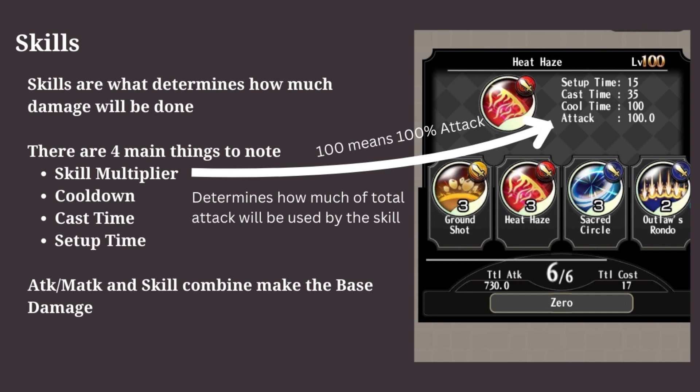The skill multiplier determines how much damage will be done. A 100 skill multiplier means 100% of the total attack will be used. This means that if we have 10,000 attack, then the damage will be exactly 10,000.